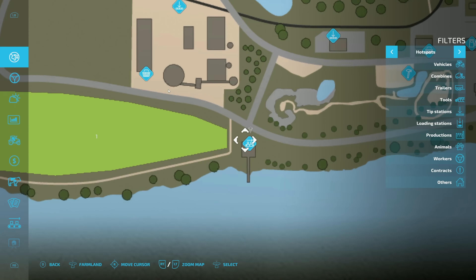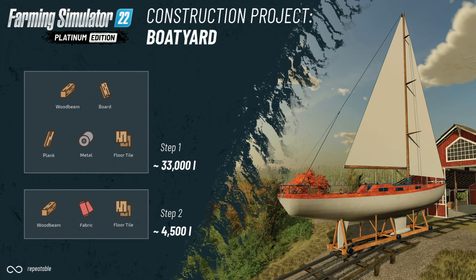There's also a really easy-to-follow guide on the Farming Simulator website. You can see there are two steps to building a boat. In the first step we need wooden beam, board, plank, metal, and floor tile — 33,000 liters of all those combined. Once that's done, the boat will move outside.